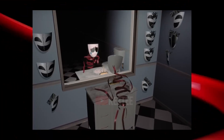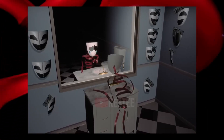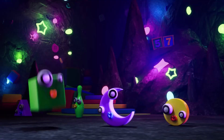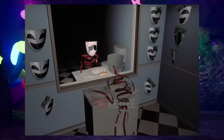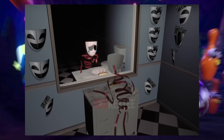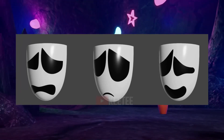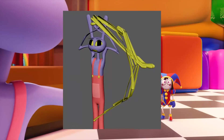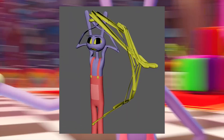Gangl, without her joy mask, appears melancholic in a mirror, surrounded by broken masks, hinting at a facade she wears for the other characters. You can see the amount of times Gangl has broken her mask, indicating that she is upset throughout the whole show and will constantly break it.